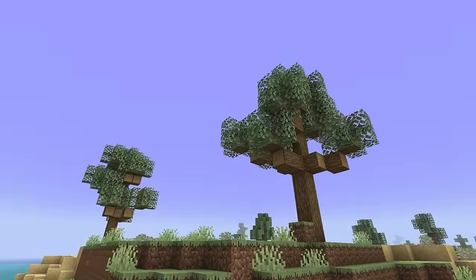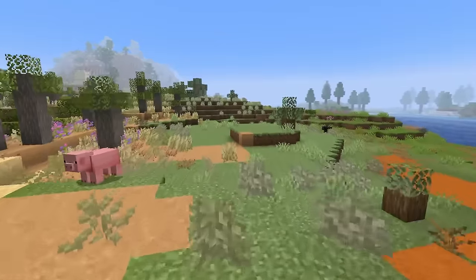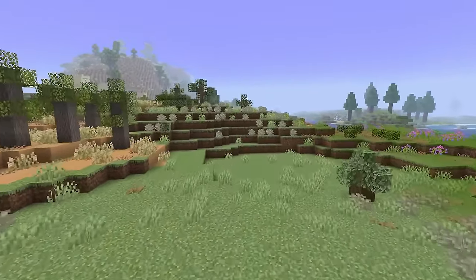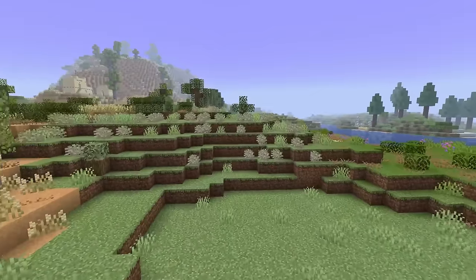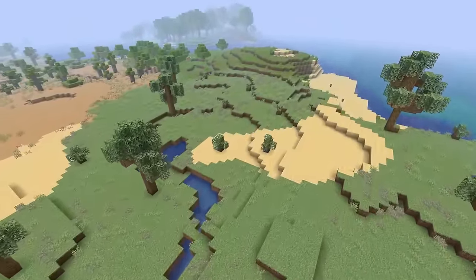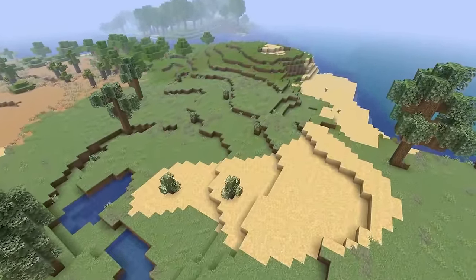Often found as an intermediary biome bordering deserts and forests, the Dry Land is a pale, sparsely populated, wooded plains-type biome featuring pale bushes. I appreciate the unique grass colour, but it's otherwise pretty uninteresting. C.